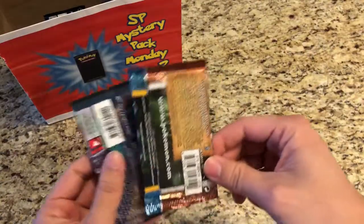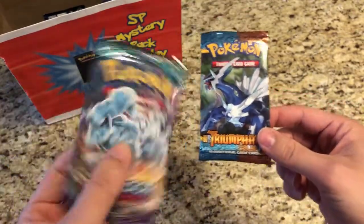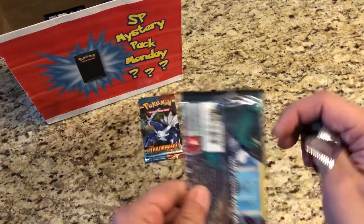Okay, I think this is an older pack. It is a HeartGold SoulSilver Triumphant. And we got a Guardian's Rising. We'll get the Guardian's Rising out of the way and we'll open up that Triumphant pack.